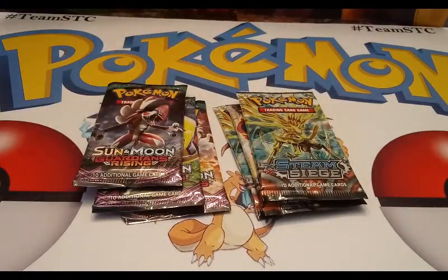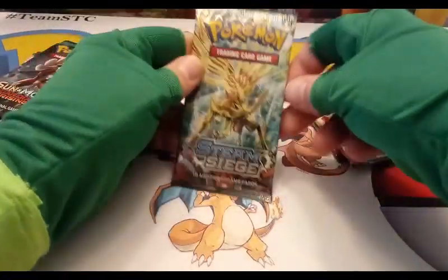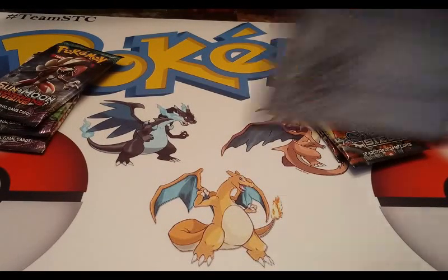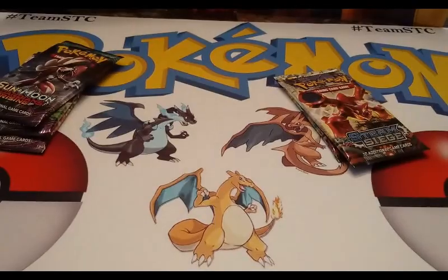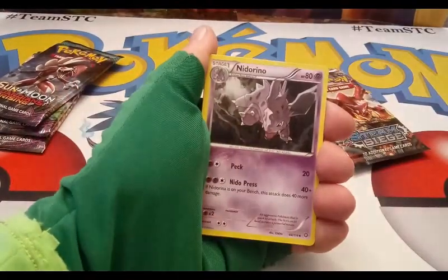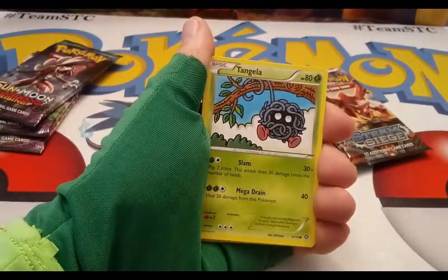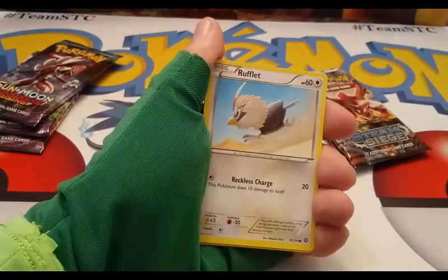Let's start with a Steam Siege pack. Here's the code card for you guys. Steam Siege from XY — we've got a Nidorino, Pokemon Ranger, Rapidash, Pansage, Tangela, Joltik. I don't normally slap my cards down like that. Also a Larvesta and a Rufflet.